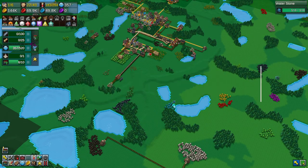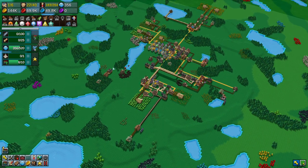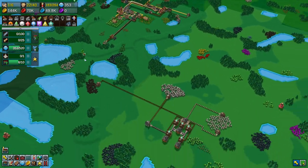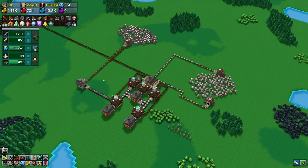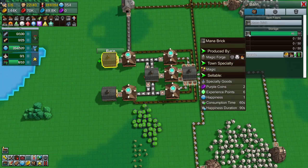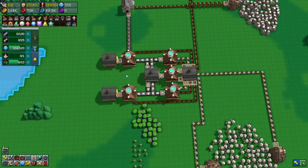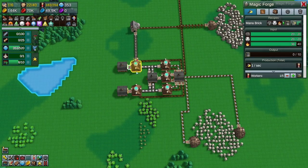Good evening and welcome back to Factory Town. We need to work on some magical research points to unlock the things to get the next tech level. We've got this wonderful magic setup going on here — we've got the mana brick on there — but we can't get any mana pipes because we haven't unlocked it yet. So how do we unlock mana pipes?